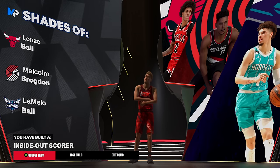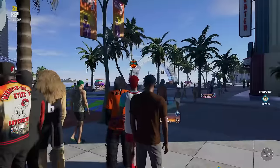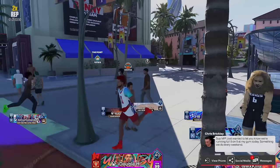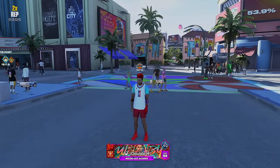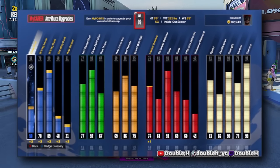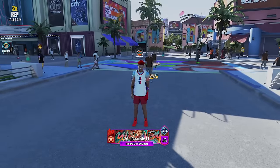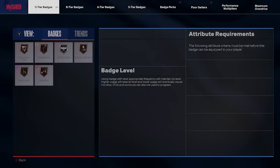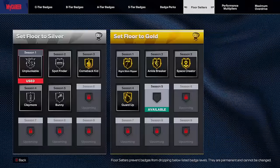It does all four stat categories in 2K at an elite level: finishing, shooting, playmaking, defense — it does it all. Anyways, let's hook y'all up with all the dunk animations and dribble moves, so make sure y'all drop a like. We're bringing out my six-seven build — I've actually made a lot of builds since my last build video, but I don't post builds until I get to 99 and then make a judgment whether they're post-worthy. I didn't like the 89 driving dunk or the block on the six-six, so I made this six-seven and this is exactly what I was looking for.